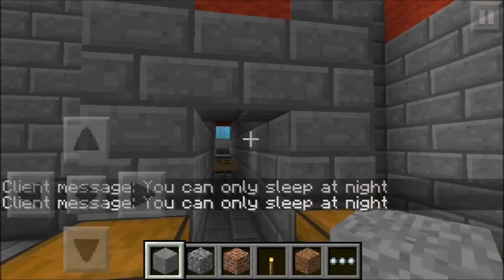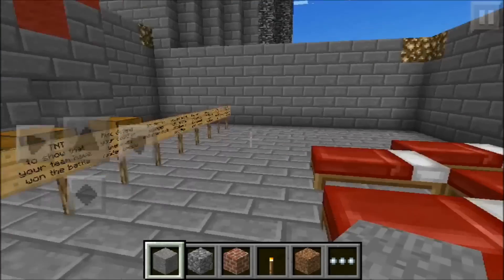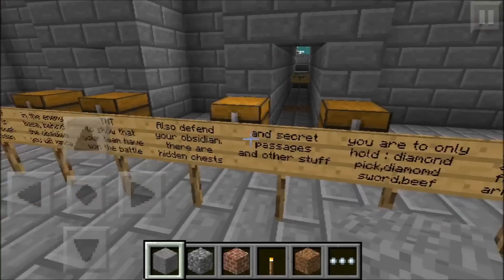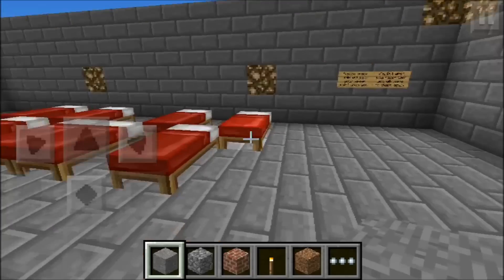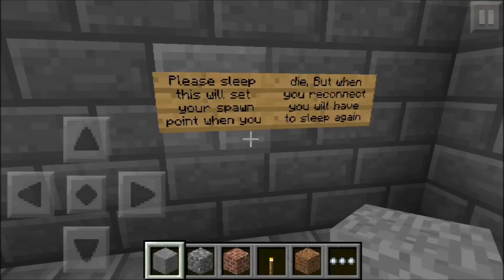I should have creative utilities on right now but I don't — I'm sorry about that, I might change it in a second. There are a lot of signs here that explain the objective of the game and stuff. One says please sleep, which will set your spawn point, as I just mentioned.